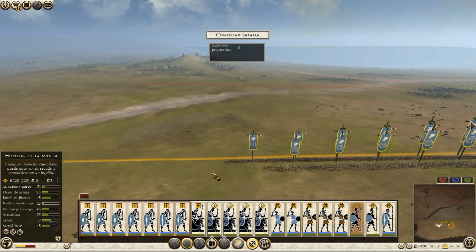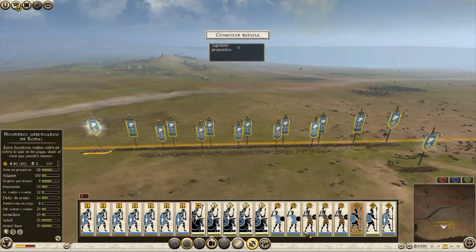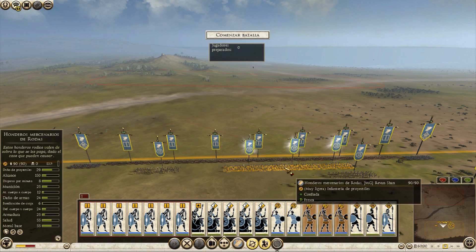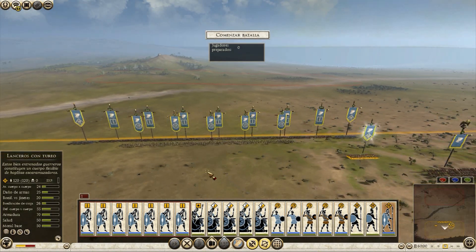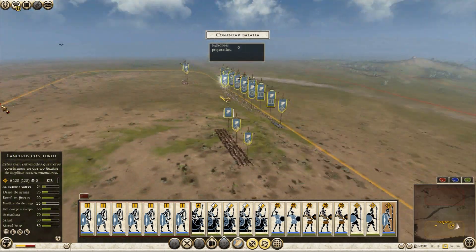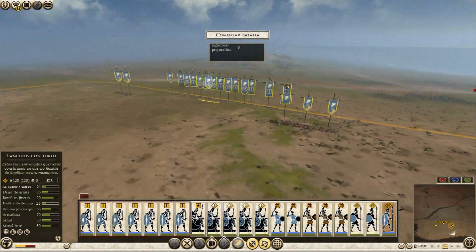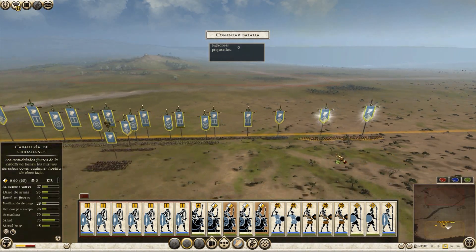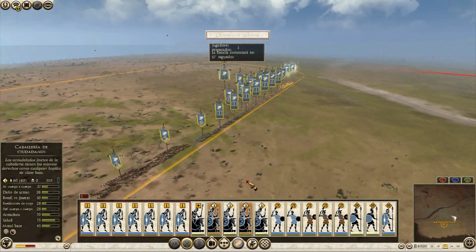I won't be using the hoplites really as hoplites — more as a counter against cavalry. My levy slingers stay back and I'll move my elite slingers to the center. I also have some Thurian spearmen — maybe to protect my general or as reinforcement. Cavalry on the sides — you can probably imagine what kind of battle I'm going for.